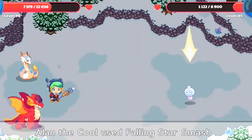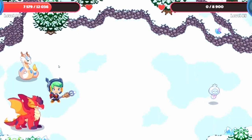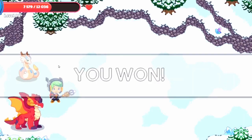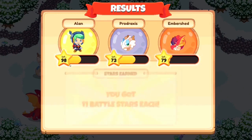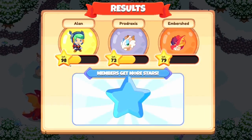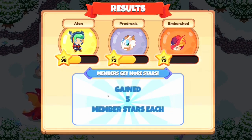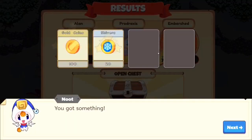We've just answered another question correctly and it seems like we've done enough damage to defeat the battle. We've just cast our last spell defeating the monster. We've won our bounty battle, and now we're collecting all of our stars. We can open the chest after collecting our member stars, and the first thing we get is candy corn. First battle and candy corn — that's nice.